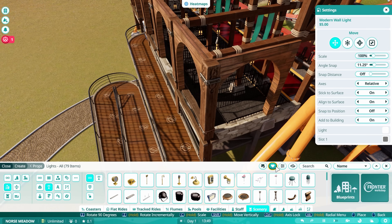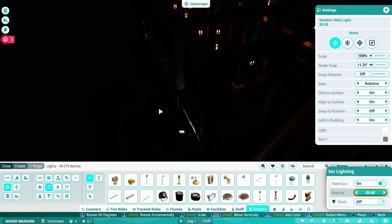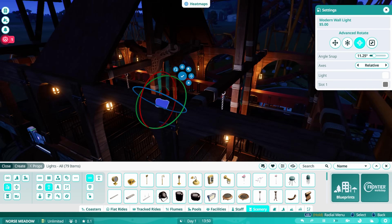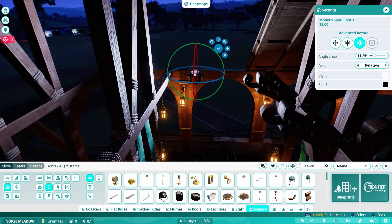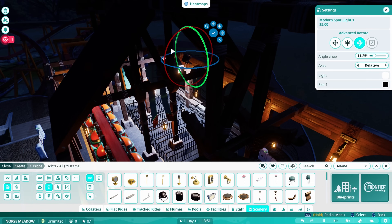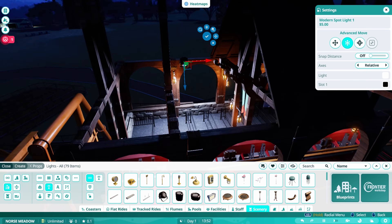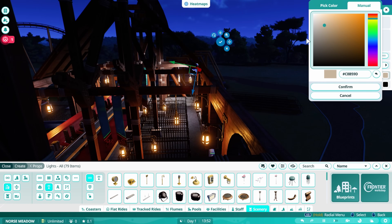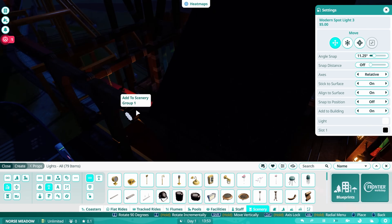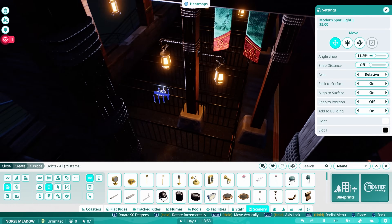Here we are trying to add some extra lighting using some techniques from Planet Coaster 1 — using flood lights and really desaturating them so that the lights we put in appear to cast more of a glow. I think overall I'm pretty pleased with this for my first effort in Planet Coaster 2.